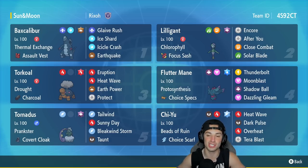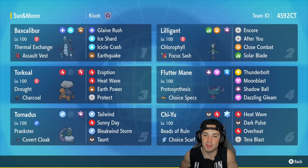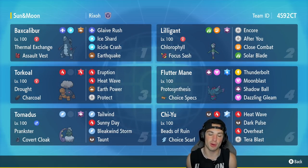We're using Baxcalibur today and it's such a cool pseudo legendary. This team also features two very strong combos: Hisuian Lilligant and Torkoal, and then Fluttermane and Chi-Yu — should be a very strong team. Baxcalibur is our first Pokemon in the team preview. It has Thermal Exchange and Assault Vest as its item, with a great move set of Glaive Rush, Ice Shard, Icicle Crash, and Earthquake. Absolutely love this Pokemon.